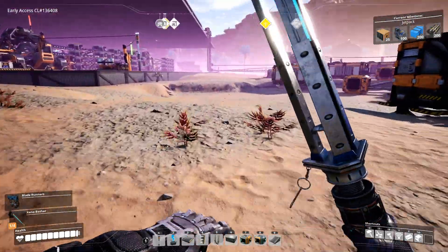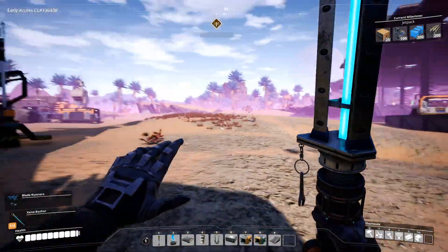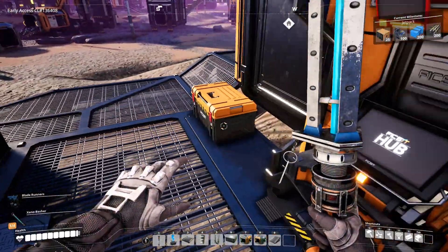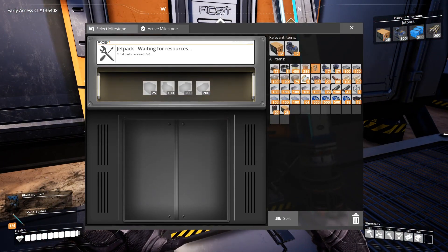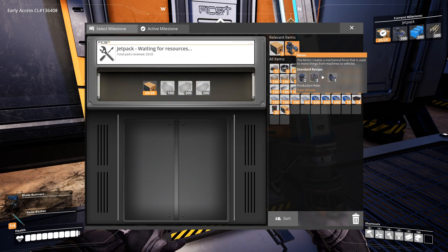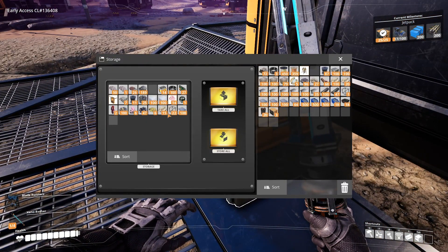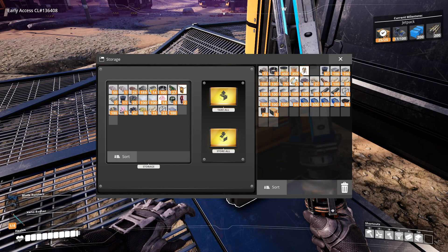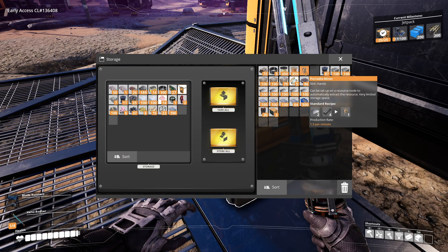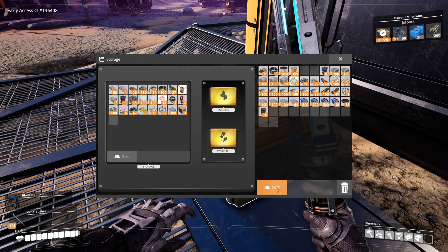We're going to need to research these, so eventually... We did have computers, didn't we, like from crash sites? So just add that. And then we need motors, plastic and rubber. Let's get this first. Now get rid of this portable miner — if I need one I'll just build another. Put the computer back.